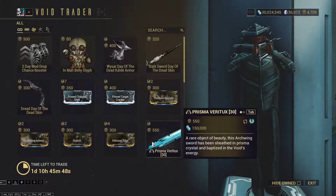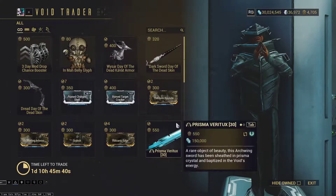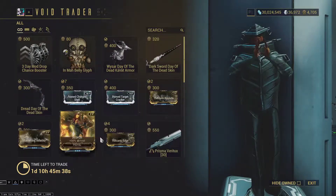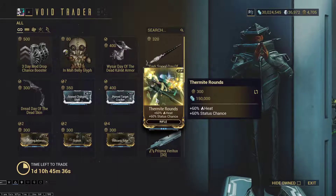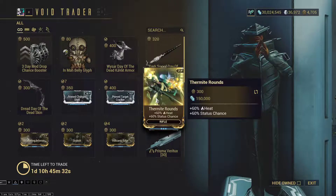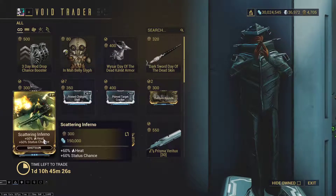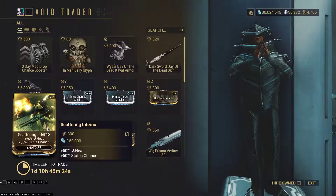Moving on to the items — the mods. Don't bother with the fire mods; you can get these from Spy missions. You're going to have to run Spies more than once for Ivara anyway, and you'll probably get at least one. The most expensive one from memory is Scattering Inferno.